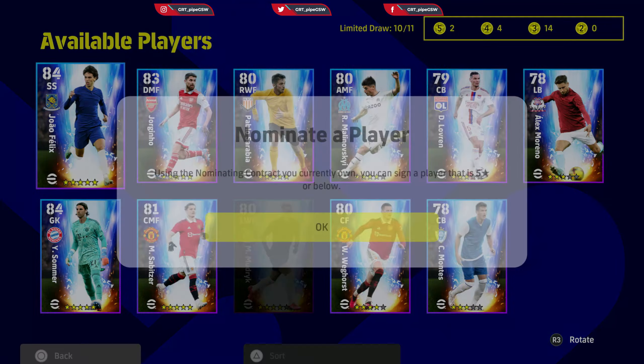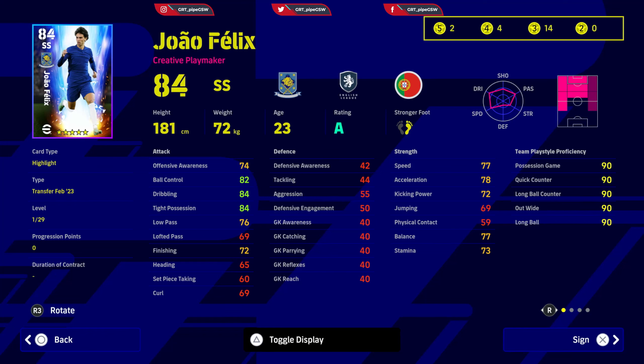We're going to start with João Félix. He is a creative playmaker, but I would play him as a secondary striker because that is his main position and I would develop him as such. I would increase his ball control and dribbling in tight possession to around 88 — I wouldn't go higher than that, 90 is overrated. Low pass I would increase to around 80, and finishing to at least 85, so he can have curls, speed, acceleration, and kicking power around 80 at least.